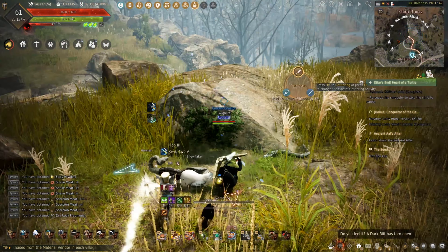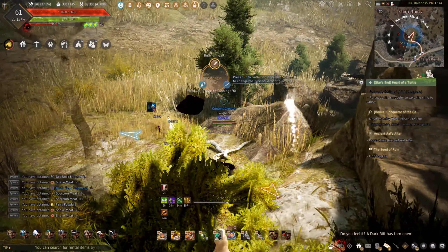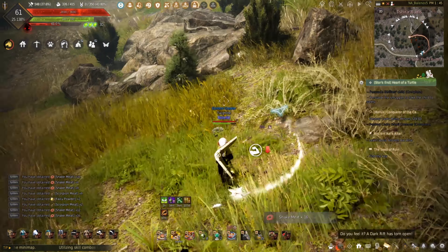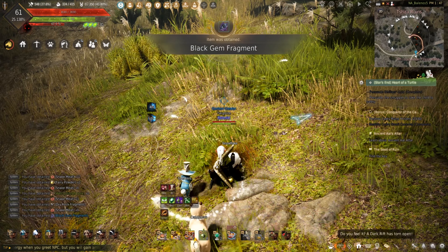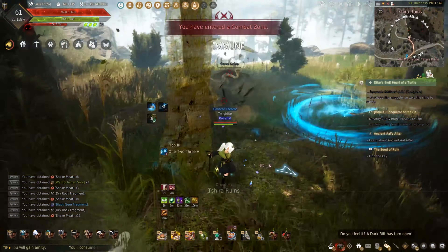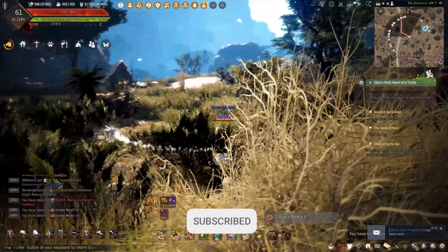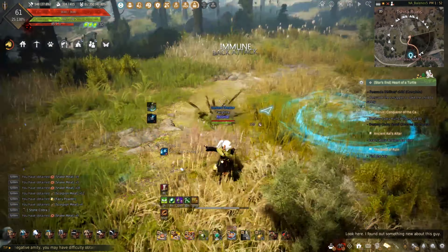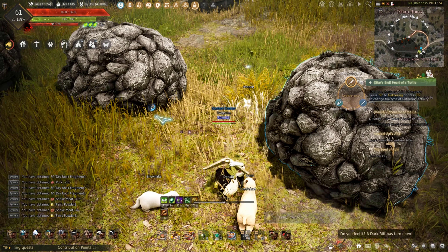I'm not too concerned about the scorpions here since I don't need to make the artisan boxes, but the meat can be sold for a nice amount depending on when I decide to sell them. Comment down below if you come out here or head to Gorgo Rock — I've collected out in the desert and Gorgo a lot before and this is my first time out here. Be sure to leave a like if you're enjoying the life skilling content on the channel; all the support is appreciated and will help the channel grow.